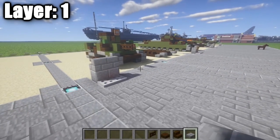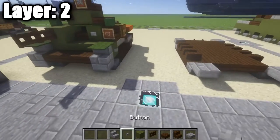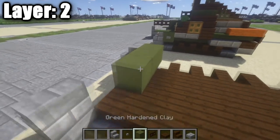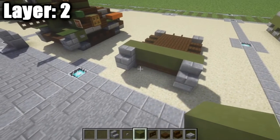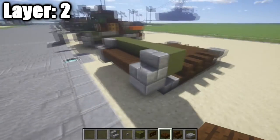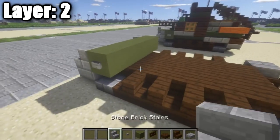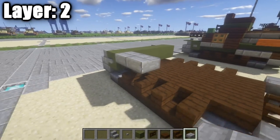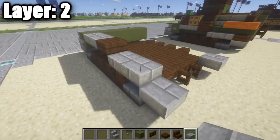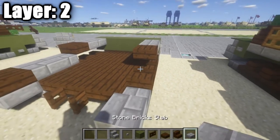Moving on to layer two. Place a stone brick stair on top of the stone brick top slab on your side. Then place a row of five behind those stairs, and put three dark oak wood slabs across in between the stone brick stairs. On either end of the row of five, place a stone button. On the sides, place two stone brick top slabs, followed by dark oak wood top slabs, then two stone brick half slabs and a dark oak wood half slab. Repeat the same process on the other side.